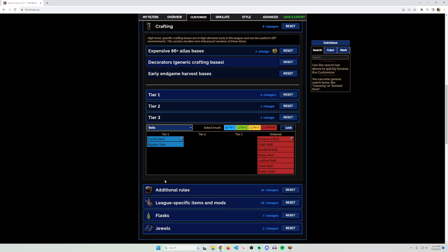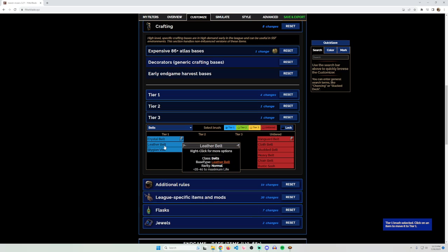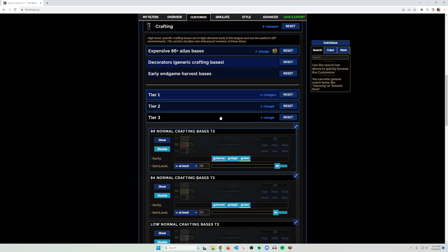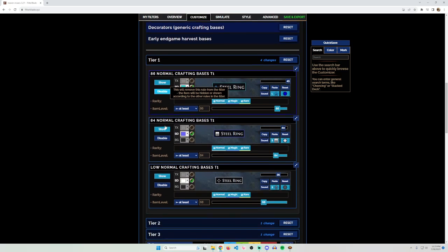For belts, at league start you can also turn on Leather Belt because they're good to pick up and identify. So that covers all the changes: the most optimal item for every slot — body armor pieces, greaves, gauntlets, helmet, weapon, amulet, rings, and belt.